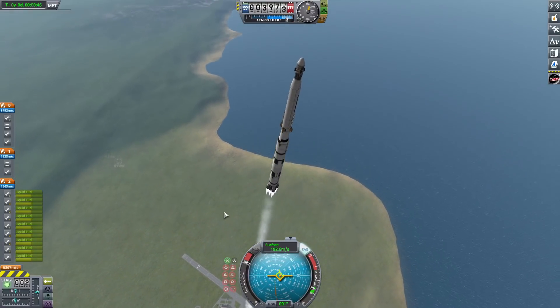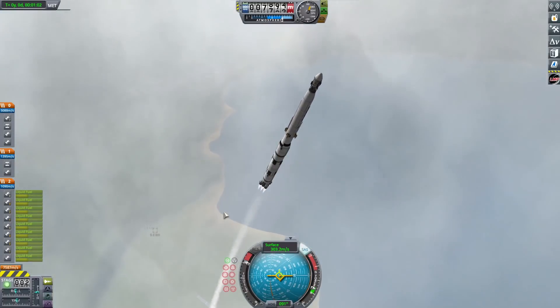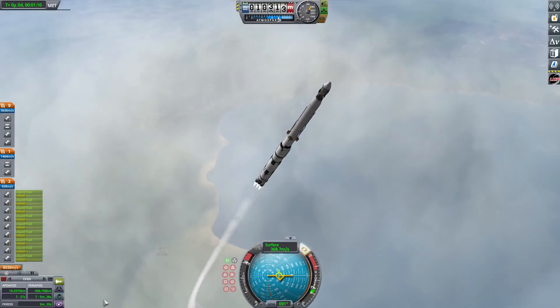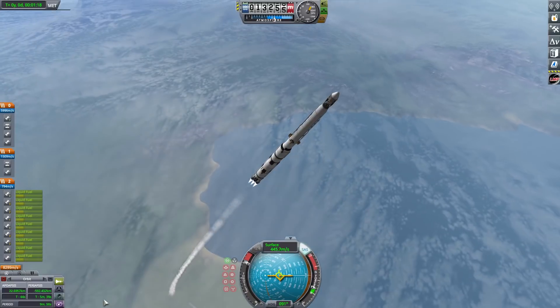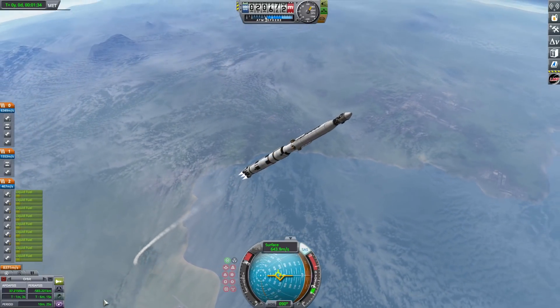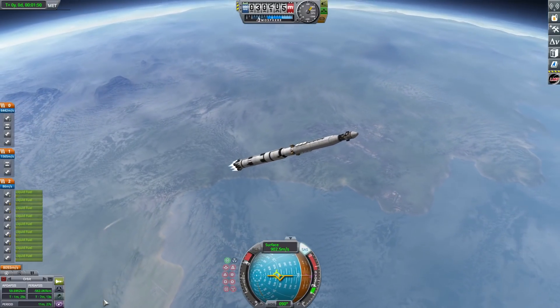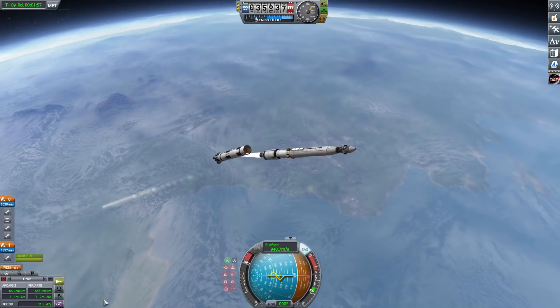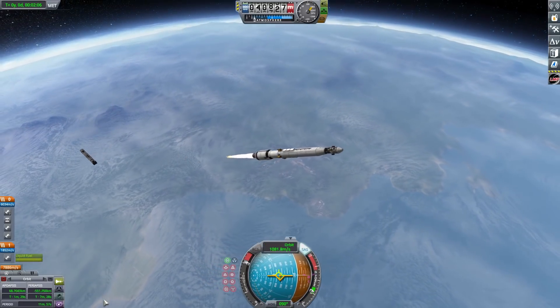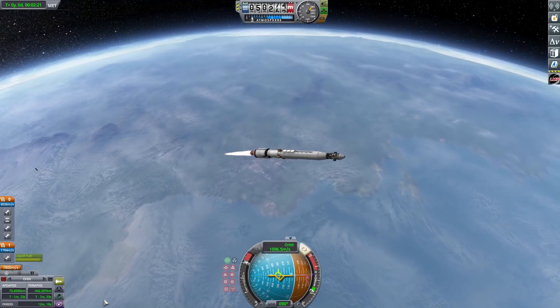We have now launched the second module, which is going to be the big interplanetary tug slash fuel thing, which also doubles as a refueler. We don't actually have to put this thing in a fairing because it's fairly aerodynamically shaped. I just put a nose cone on the top docking port, so we'll decouple that when we get into orbit and then we'll be able to dock it up.